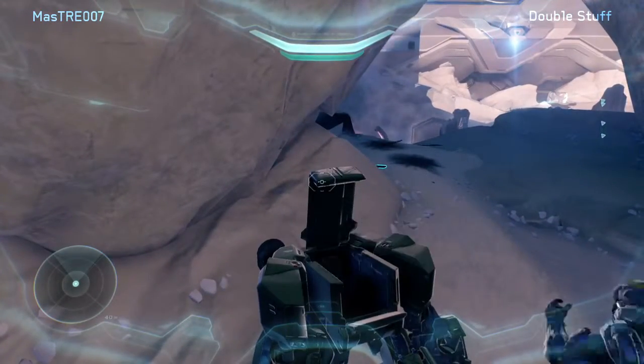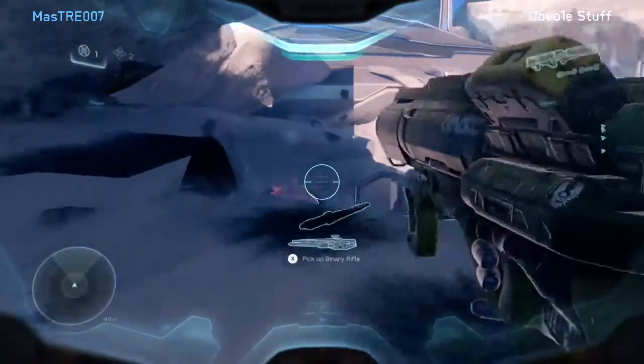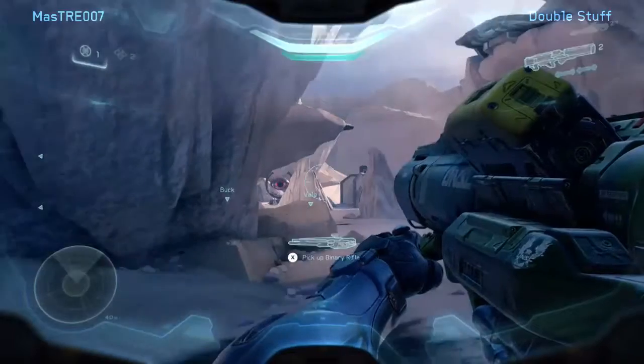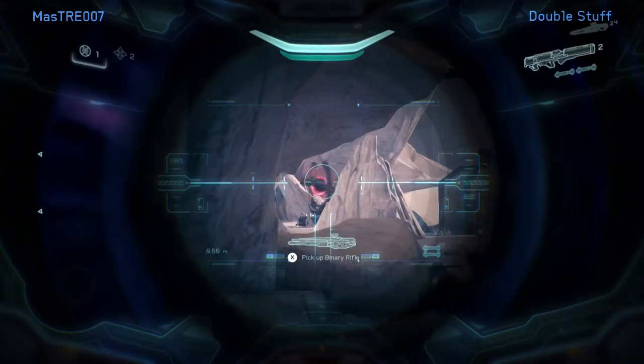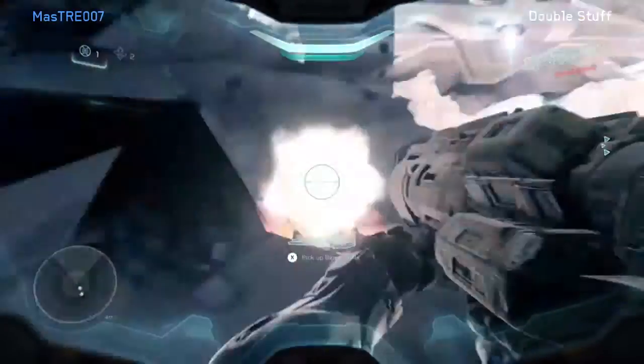You've noticed I emptied a full clip of the Mantis into this Delta Core — it gets into this glowing red state. I've already done the same thing to the Epsilon Core, which is behind me. You pick up this rocket launcher where you first encounter the Mantis, before you get in the Mantis, and then you fire one rocket into each one of these cores once you've gotten them to this red state.